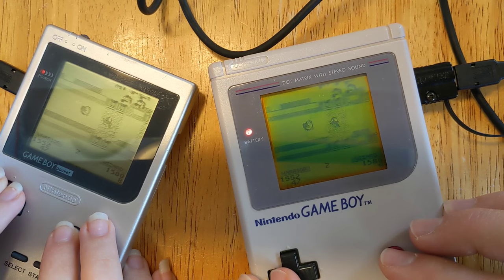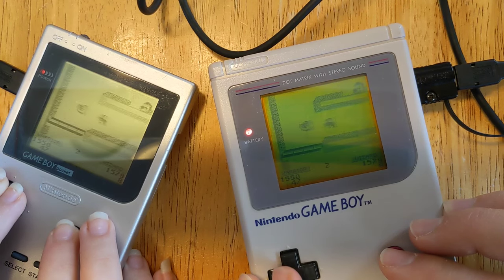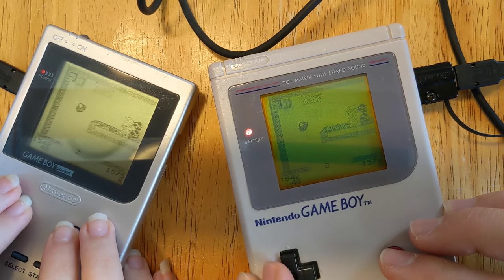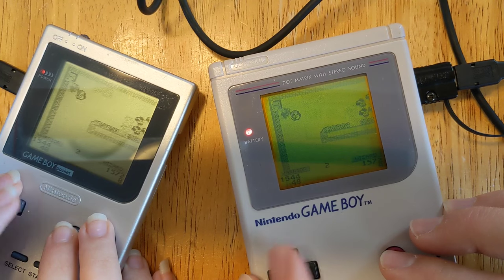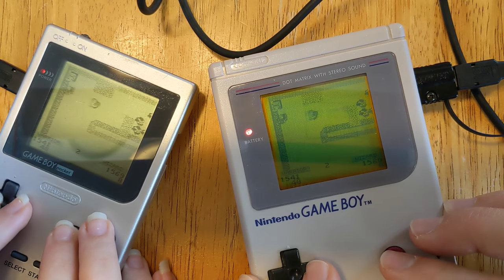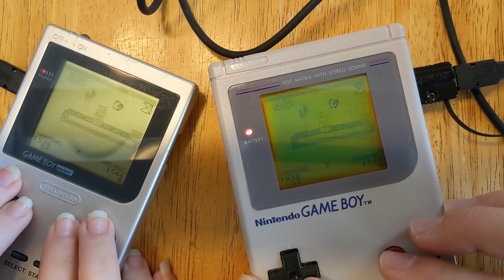It makes you slow. I think it zaps your health. Those square boxes — that's what the enemies come out of. Oh okay, wow. What is it? You try collecting it. Is it an enemy box? Maybe it's just a wall. Sorry, wall.